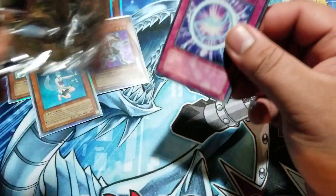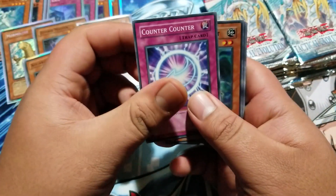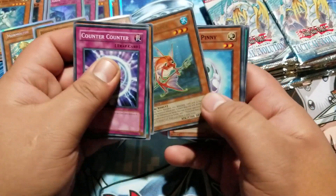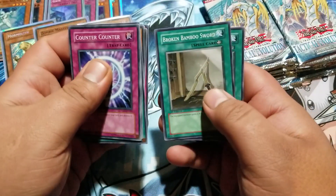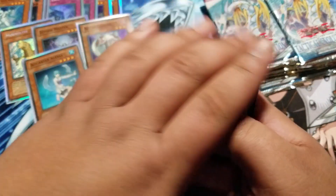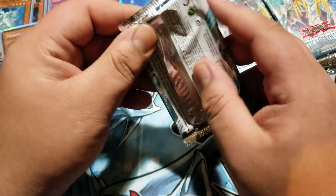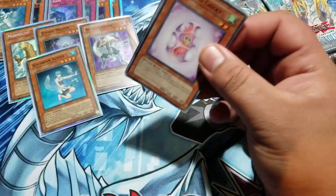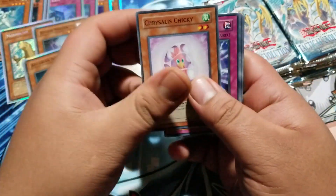Aquarian Alessa, very nice. Oh, this one feels thick — is it going to be something good? Is it going to be a ghost rare, misprint, Rainbow Dragon? Nope, nothing. Ocean's Keeper, Chrysalis Pinny, Strike Slash, Broken Bamboo Sword. Still got a lot of packs left, still hoping for Rainbow Dragon. Don't know what the pull ratios are for it, but any of these cards are good.